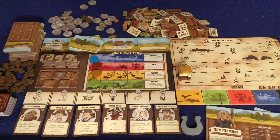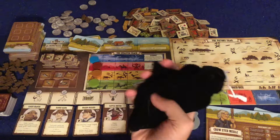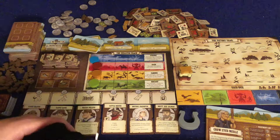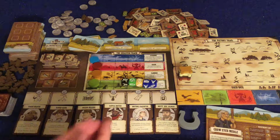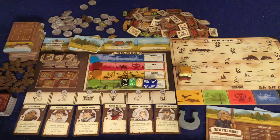So let's show how a mock turn is going to go. The first player — who has this cool horseshoe token — is going to reach into the dice bag. They're going to pull out as many dice as there are players plus one, so for a four-player game, five dice. We're going to roll them up and then take turns drafting the dice. When you select a die, you're going to have three different things you can do with it.